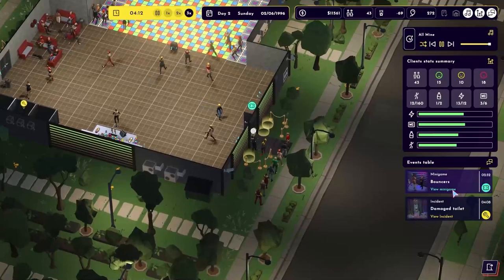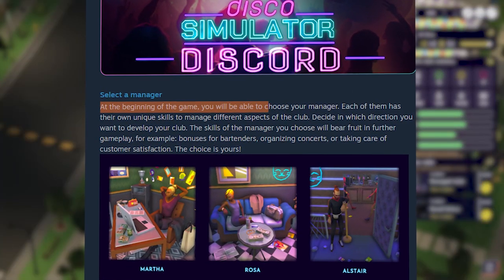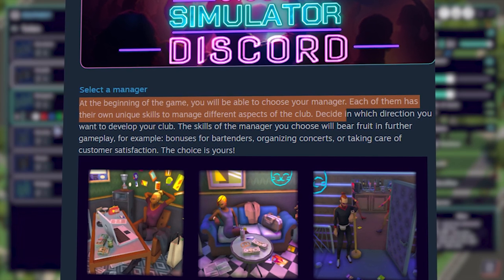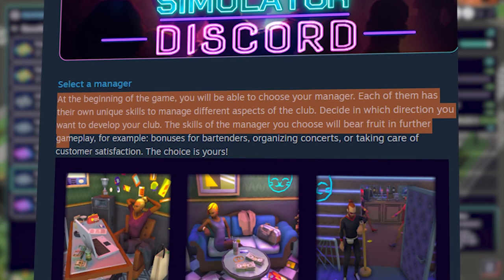Here's how the developer, Games Incubator, describes the game on Steam: At the beginning of the game, you will be able to choose your manager. Each of them has their own unique skills to manage different aspects of the club. Decide in which direction you want to develop your club — the skills of the manager you choose will bear fruit in further gameplay.